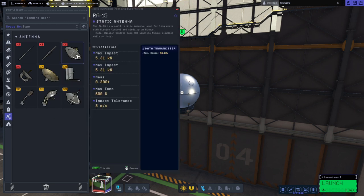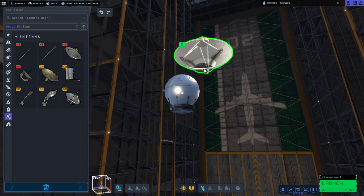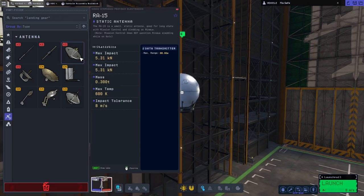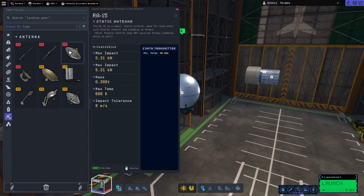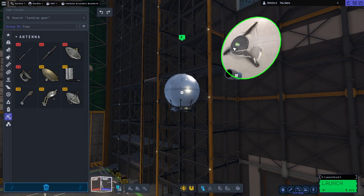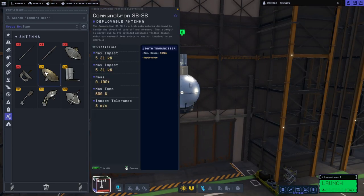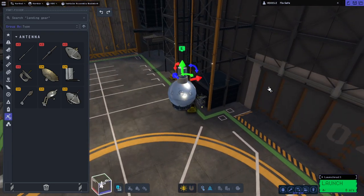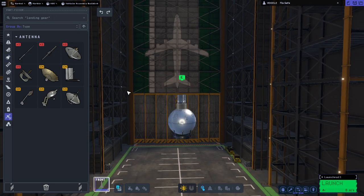I guess we might need a comm dish then. 86 gigameters seems like a good distance — it's extra small. It doesn't look extra small to me though; it's actually 0.3 tons, so this other one which is 0.1 tons is much smaller. I think that's probably a better bet since it's got even longer range and it's surface mount. We've got to see what happens when we just leave all that exposed to the airflow — it's not going to be good but they'll work out.